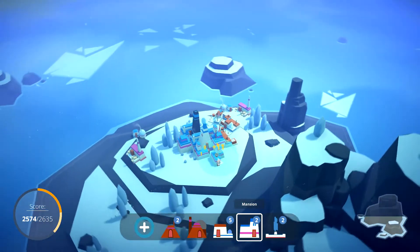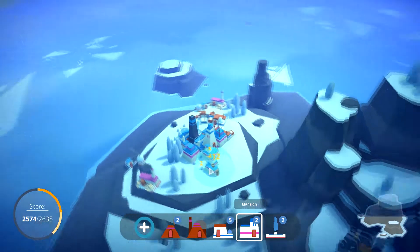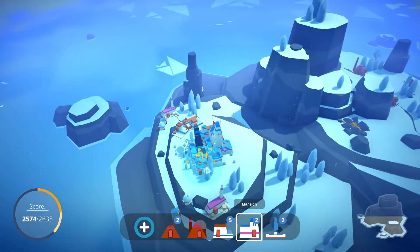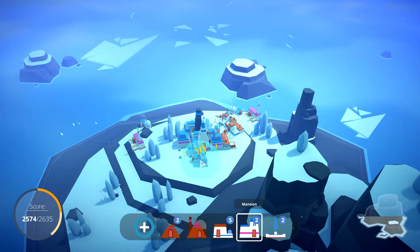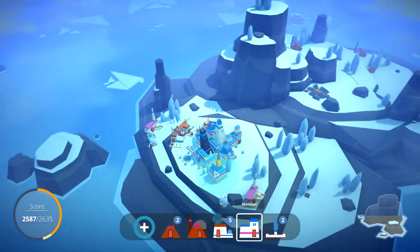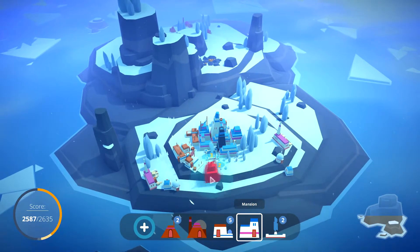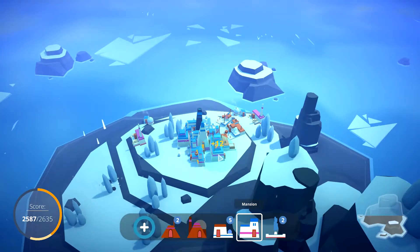We haven't gotten a second city centre yet. I could put you somewhere here — that gives us 13 points. As a pack it gives us only four points, but if we fit you in there it gives us 11. The 13 here is definitely better, let's do that. Squeeze you in right there, nice. And that can give us 12.